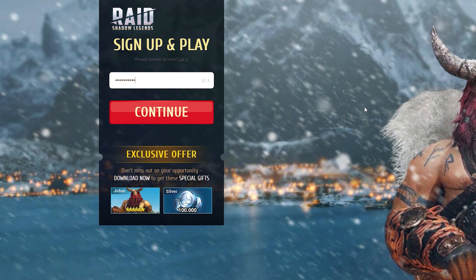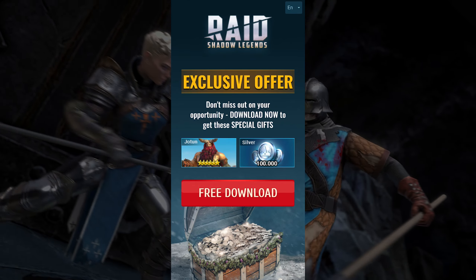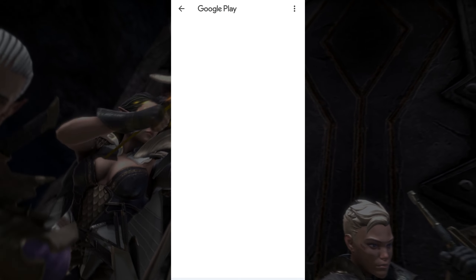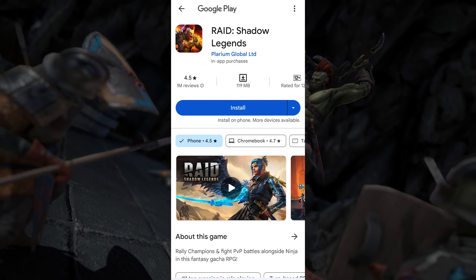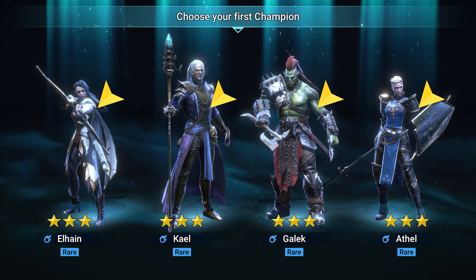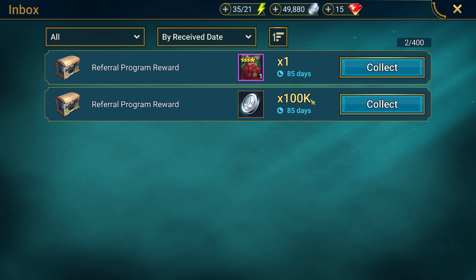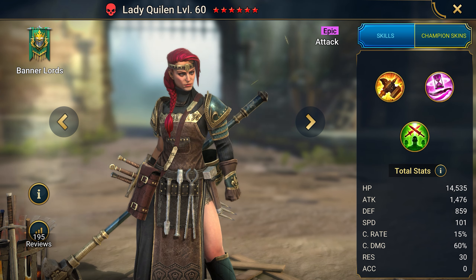On PC, you need to register and download the game. On a smartphone, you'll land on a page with the bonus. After clicking the only button, you'll be directed to the app store where you need to download the game onto your device. After completing the tutorial where you can choose a rare champion, Jotun will be sent to your mailbox in the Bastion. Once you reach level 25, you'll receive Lady Quillen.